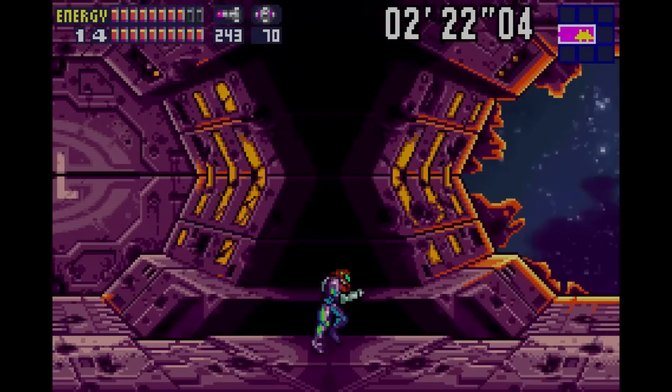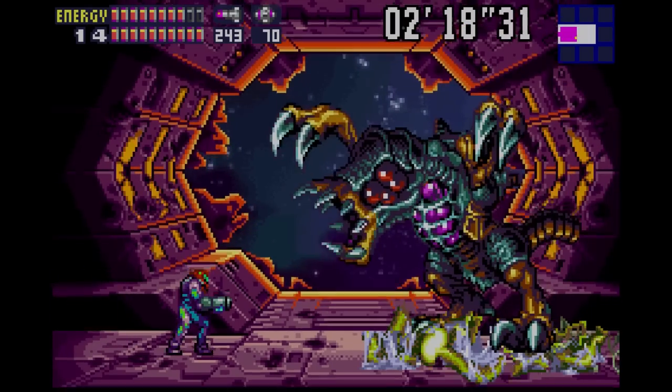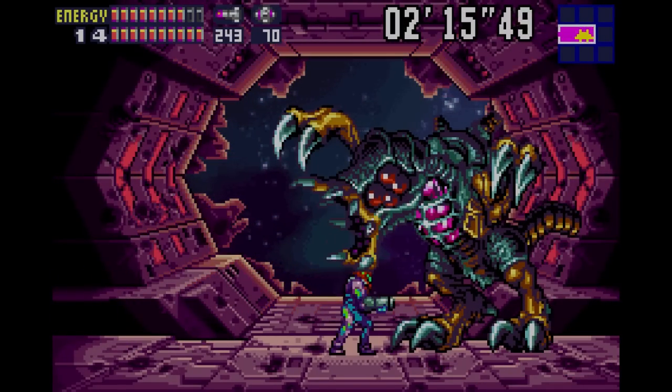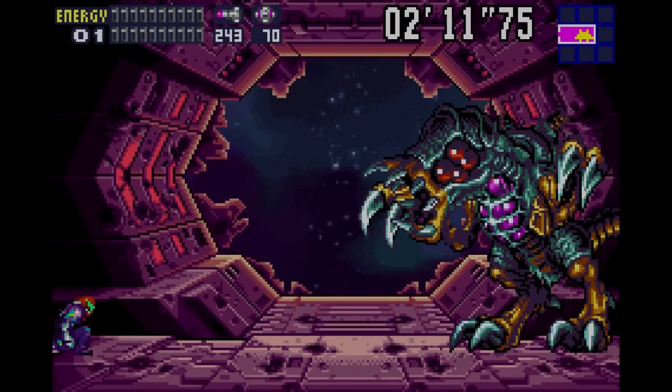They just broke the floor up just so you can't run. Tits — oh, where's your ship? Oh, hello. Whoa. That's an Omega Metroid from Metroid 2. Oh, it's a big Omega Metroid from Metroid 2!